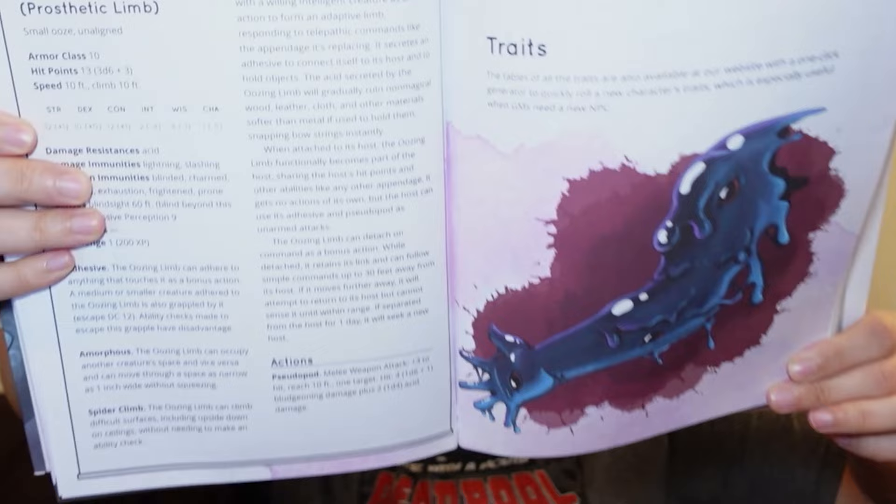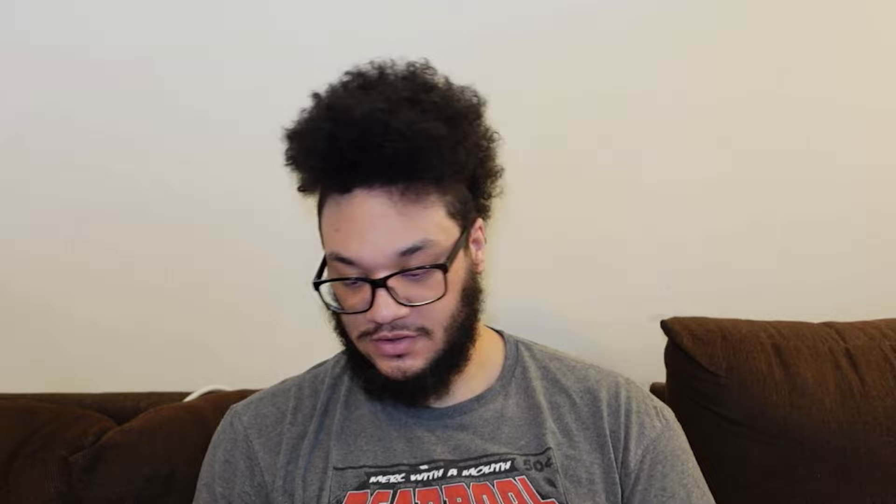I like that up here at the top of the page it tells you what chapter or appendix and what is in it, so you're not looking through trying to figure out what it is. You've got assistive equipment. Here's one — Zavari's Oozing Limb, it's a prosthetic limb. Look at the font, the size of the font. That is awesome. It gives you a full stat block for it, gives you the illustration, and all the traits. The assistive equipment has its own table with prices, weight, and descriptions. And here are the magic item tables that you can roll for.